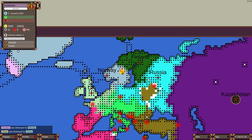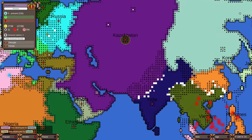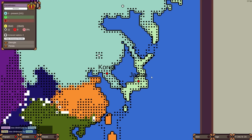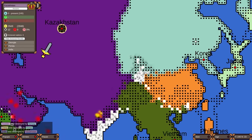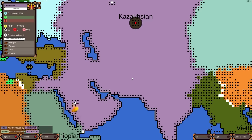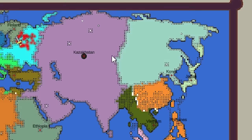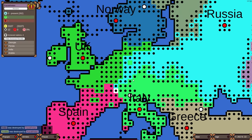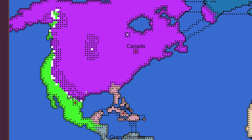Sweden destroyed by Norway — Norway is the only Scandinavian country left. Let's see if they can take out Finland to be the only Nordic country. India looks like they're going to collapse. China was destroyed by Korea, who is still having a very good game and pushing back Japan. This is the first AI battle I've seen where Korea does super well. India was destroyed by Kazakhstan and Arabia.